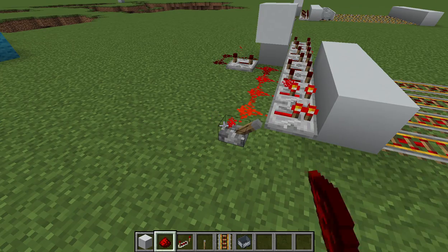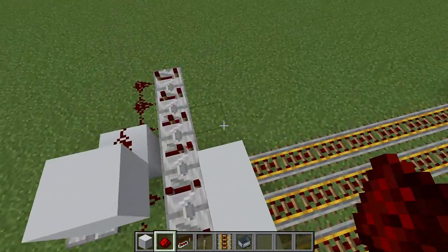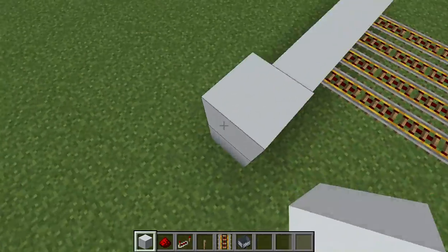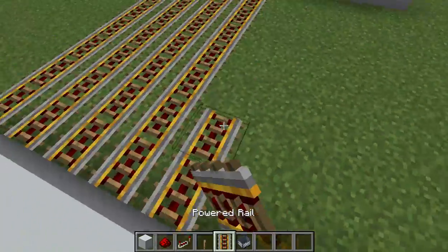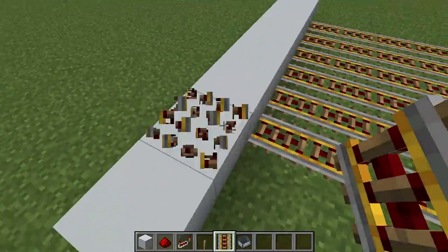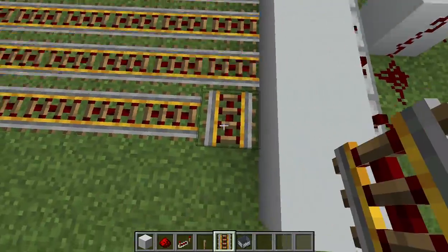Set this repeater to four ticks and you'll see they'll go in order. Now do the same for all the others, and make sure you did exactly the same thing — the same block, powered rails all facing in the same direction, eight blocks long.